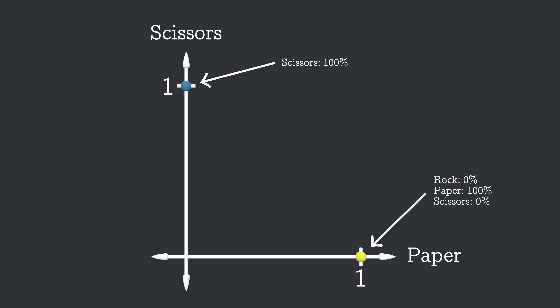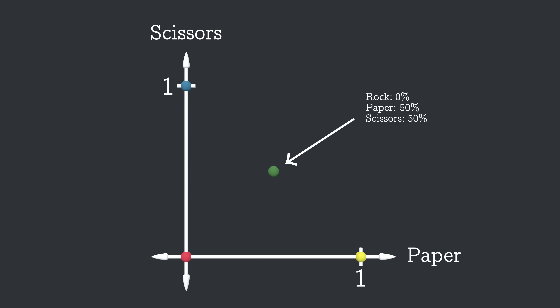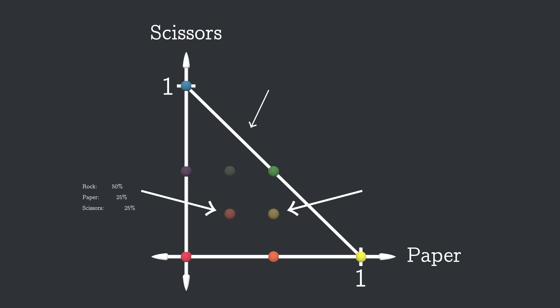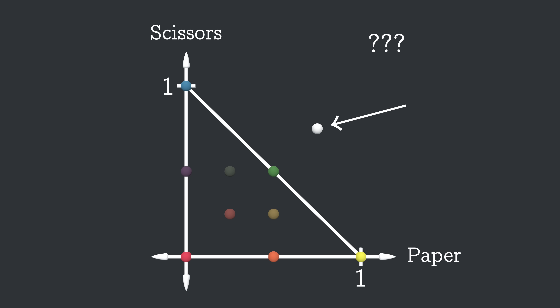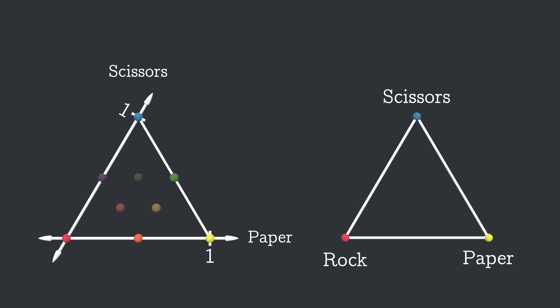This point here is 100% scissors and 0 of the other two. And this point down here is 0 of paper and scissors, so 100% has to go to rock. So these three points form a triangle, and the corners are states where one of the strategies has completely taken over the population. This point here is 50% paper and 50% scissors. With any point on this line, the population is a mix of paper and scissors with no rock. Points on the other edges of the triangle are also a mixture of two strategies with none of the third, and any point on the interior is some mixture of all three. Any point outside of the triangle is nonsensical, since there would somehow have to be a negative number of one of the strategies. Then if we rotate the y-axis by 30 degrees, it's still the same graph, just shaped like an equilateral triangle, so the strategies are treated more equally.